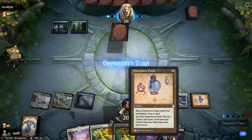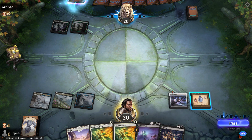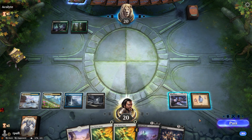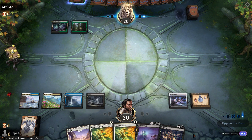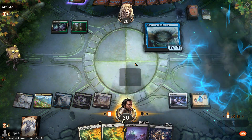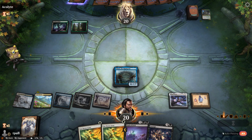Elsewhere Flask changes your land to one specific land type, and we don't have a lot of creatures, which is a drawback because we kind of have to wait — and I hate to wait. But we do have a copy of Shadowsphere, so Hexproof and Indestructible are covered. Sometimes those particular cards can give us problems, and we'll see what kind of removal these guys have.